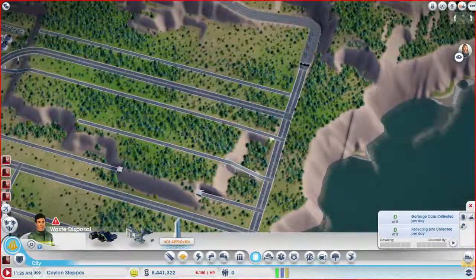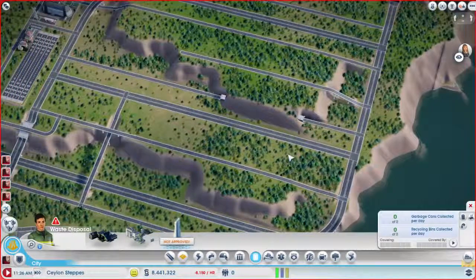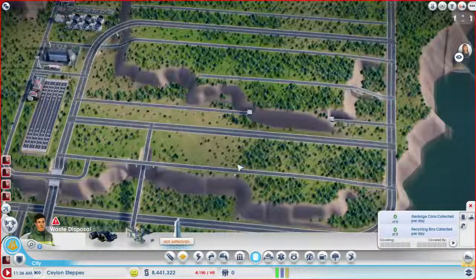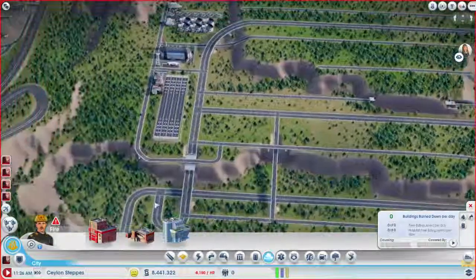I do want to work on this because I don't want so many intersections. I'm probably going to take these two out and come out with another way to connect them. You might be able to hear my cat — she's pawing at me right now. Anyway, the other thing I wanted to do before I forgot was some of these services.